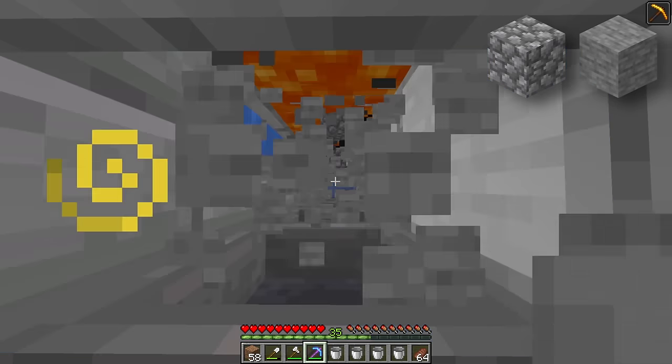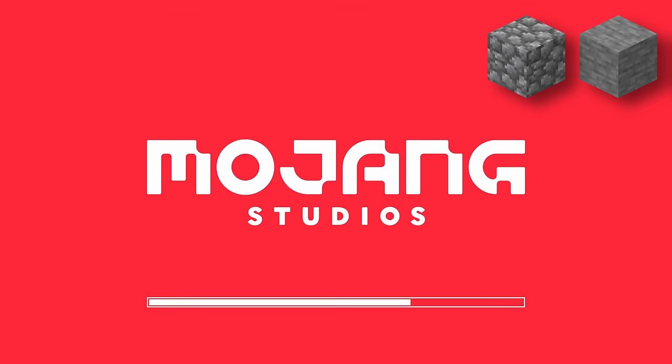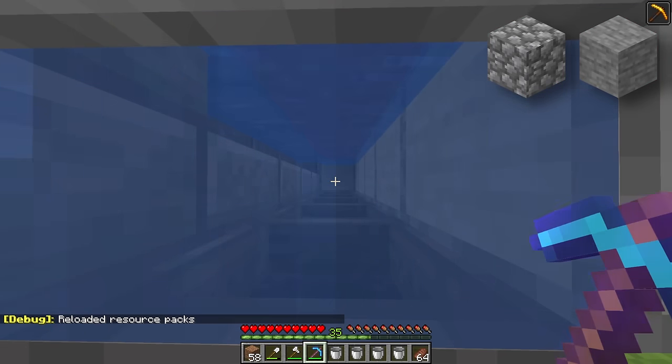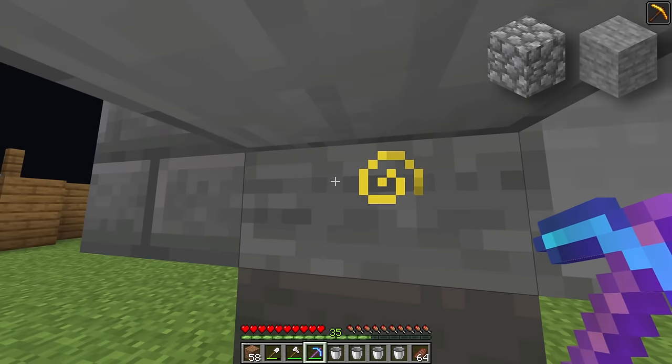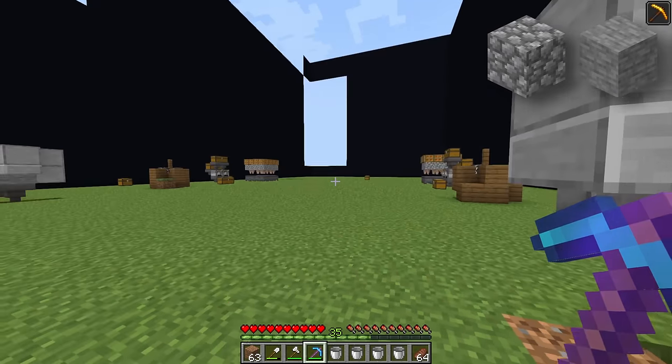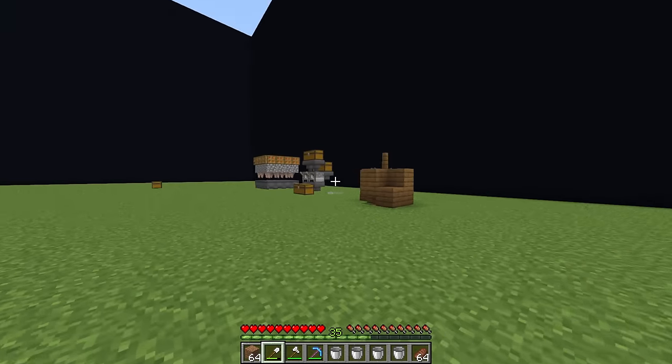To AFK at this farm, hold down left click, press F3 and T to reload textures, then release left click. It will automatically harvest blocks without you holding the mouse. To stop, just click normally and the auto-clicker stops. In the chest you'll find quite a bit of cobblestone collected in a short amount of time — that's four out of five farms complete.